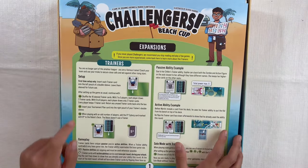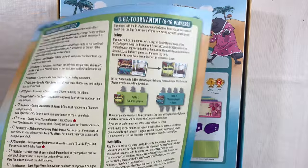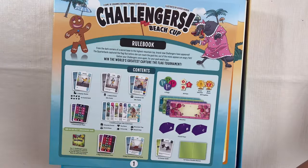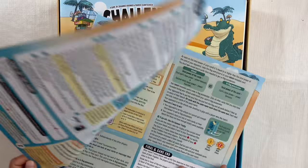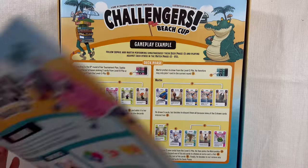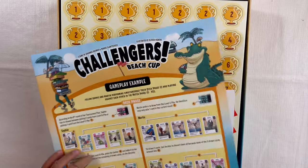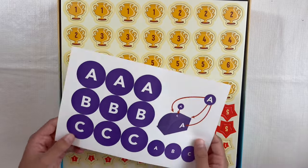There are three rulebooks: one for Challenger's Beach Cup that teaches you about all the trainers and new components, one that covers the giga tournament combining Challenger's with Challenger's Beach Cup, and then the regular rulebook that teaches you everything about Challenger's. I like the look of the new books — they look very island themed. There are also stickers for all the boxes, which is very nice.